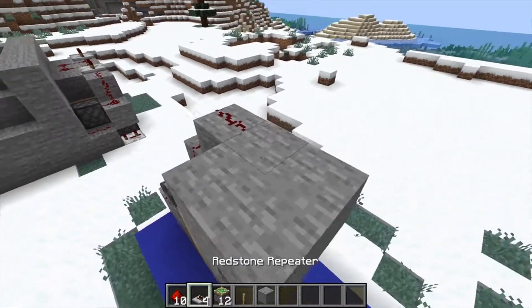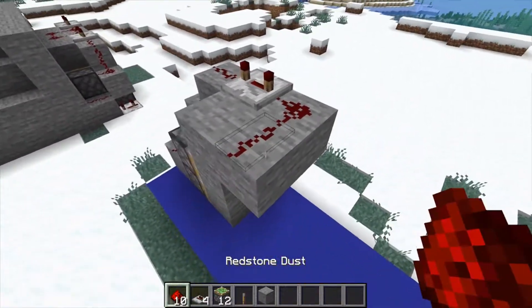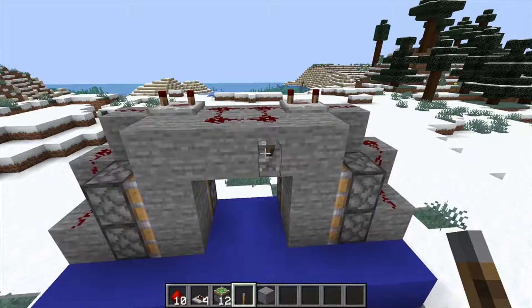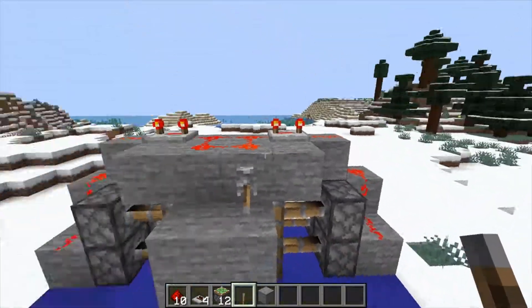And then your block of choice — the wall looks like this. From there you're going to build like that: dust, then a repeater going that way on four, then two redstone dust. You'll mirror that. And so we're back — putting the input here on, and it works.